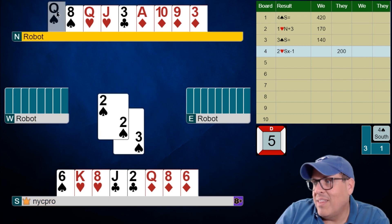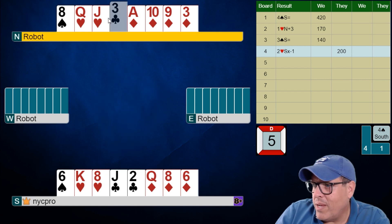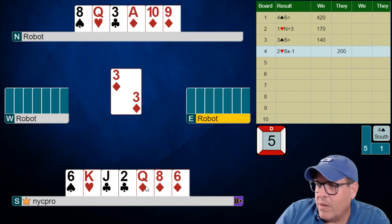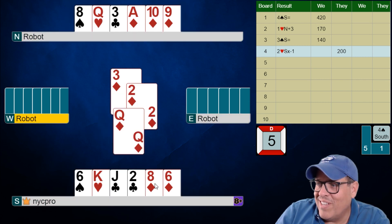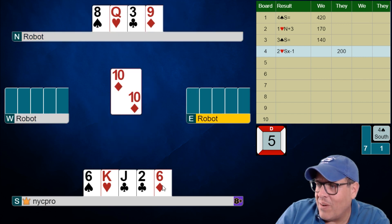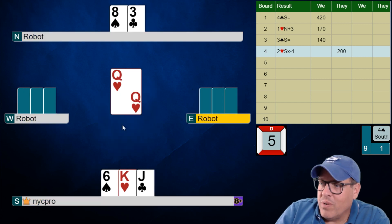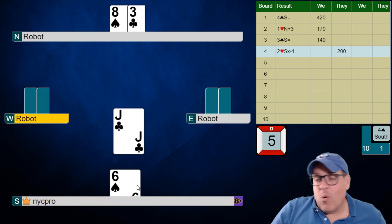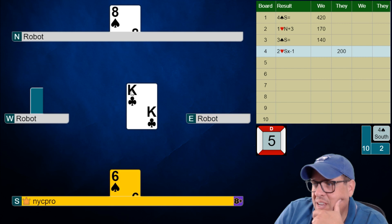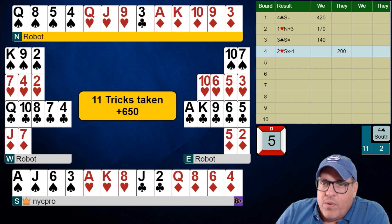Here we see that this is gonna break perfectly for us. Unfortunately the pitch we're gonna get here is gonna do us no good. We might think we're gonna pitch that club on the long diamond — you're right, but we're still gonna have a losing club in our hand. So here's a nice little extra: ten of diamonds, nine of diamonds, we'll pitch a club. But now we're just mirrored up — we have nothing to do but hope they get something wrong. So we'll just take our ten tricks, and that'll be all she wrote.